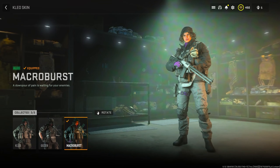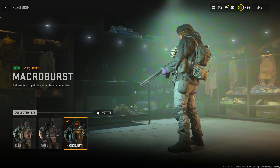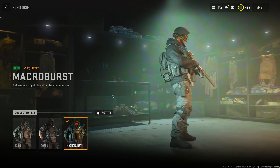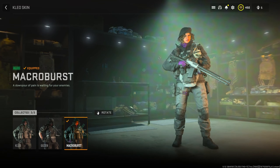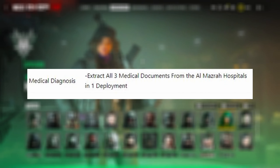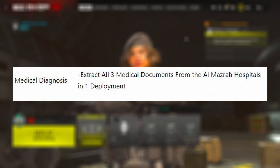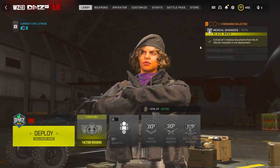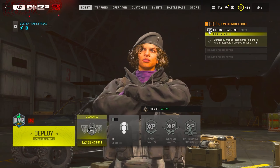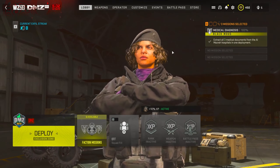Next up is the Microburst skin for Cleo. This is a Tier 3 mission for the Black Mouse Legion Faction, so it's naturally going to be a little more difficult to get to the point where the mission is available. But the mission itself isn't too bad — it's called Medical Diagnosis, and all you have to do is extract three medical documents from Almazra Hospital in one deployment. Not too difficult, but can be a bit of a grind, since you have to have dozens of missions completed before you get to this stage.